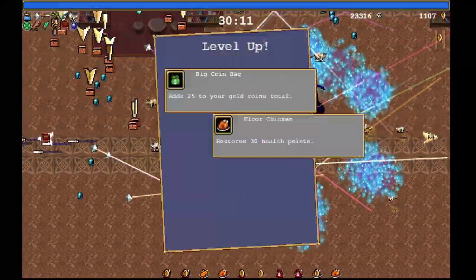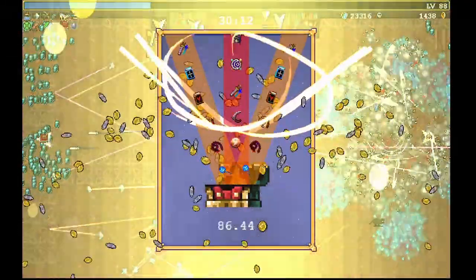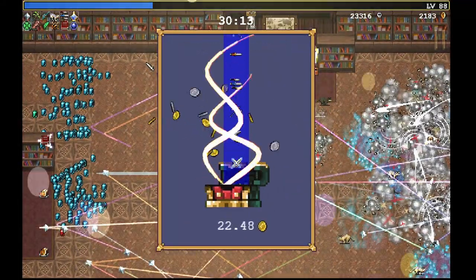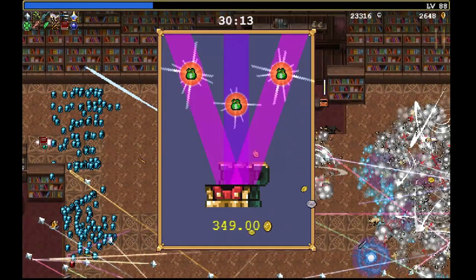If you can stand around long enough to get a few chicken pickups, that could be the difference between defeating the reaper in a few minutes and being defeated by the reaper. Do not pick up any of these chickens yourself — the cats need to be the ones picking up these items, or else it won't count towards their damage.